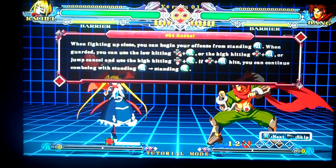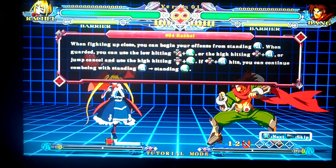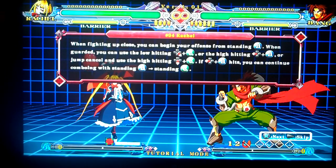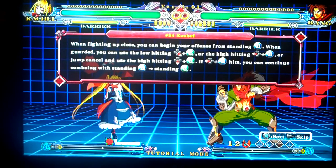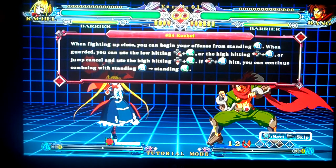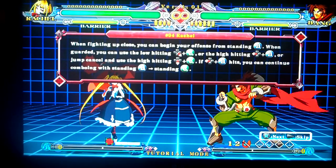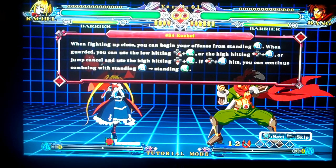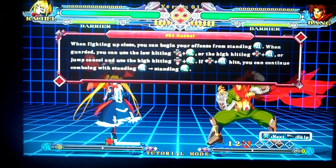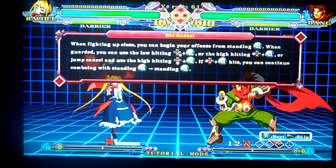Jump TC is that floating move, kind of like Makoto's, but this is a lot slower — it also goes up higher. I don't even know what the back B animation looks like, but it's an overhead. It's probably the big fist. We'll look at back B into standing B, standing C — check that combo out.